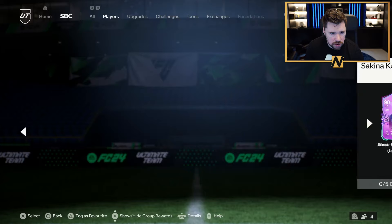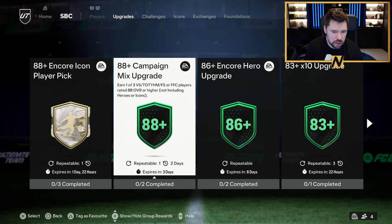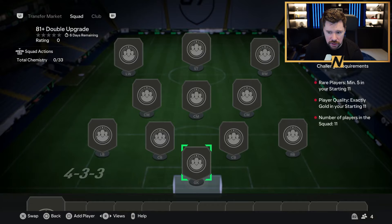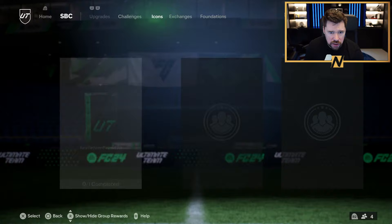No actual player SBC otherwise. There's the 88 campaign mix upgrade — it's been re-upped. An 83 by 10 is there, and the 81 double upgrade is there too. Requirements are five rares and 11 golds — I don't think that's worth it. The 81-plus player pick might be worth doing five or ten of those, but nothing in challenges.